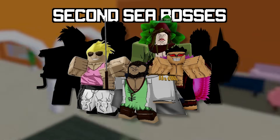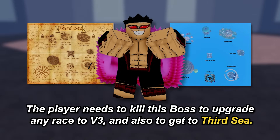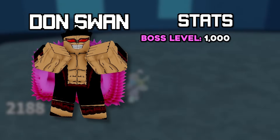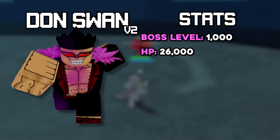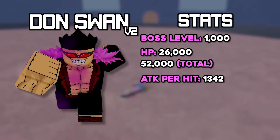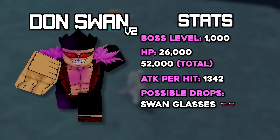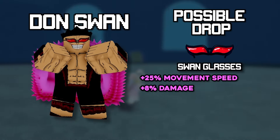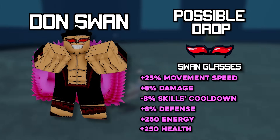The next boss is the Don Swan Boss, who is actually part of the quest to get into the third sea, making him the final boss of the second sea. He's level 1,000 and has two different forms — he evolves into the second when he's low on HP — giving him a total of 52,000 HP. He does around 1,342 damage per hit. He has a chance of dropping the Swan Glasses accessory, which gives a 25% movement speed increase, 8% damage boost, 8% skill cooldown reduction, 8% defense increase, plus 250 energy and 250 health.